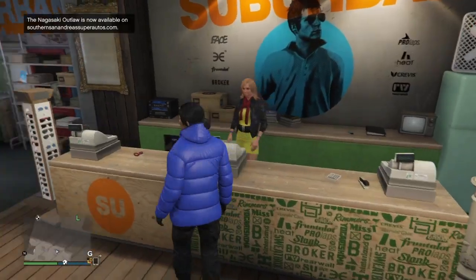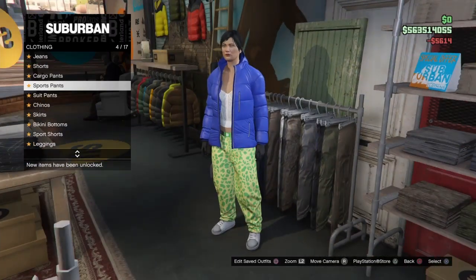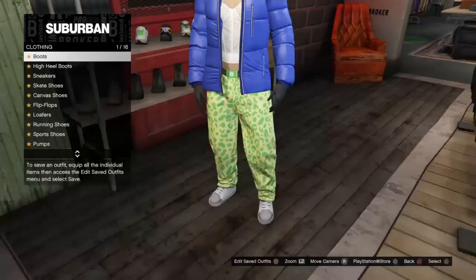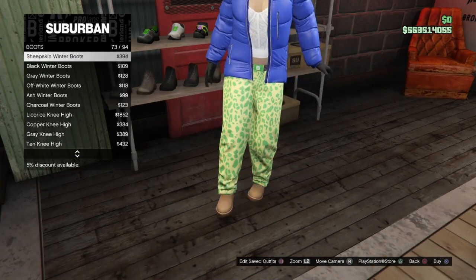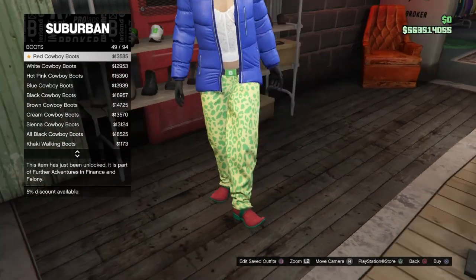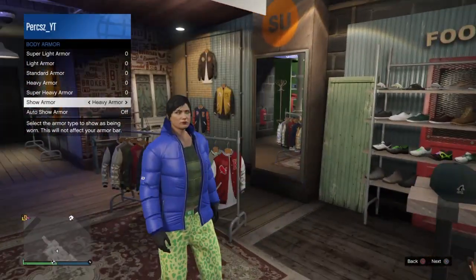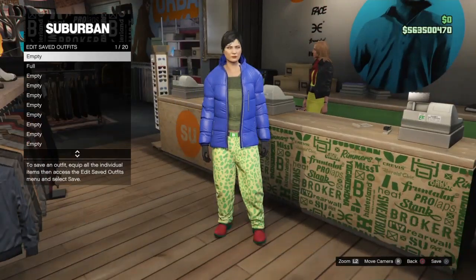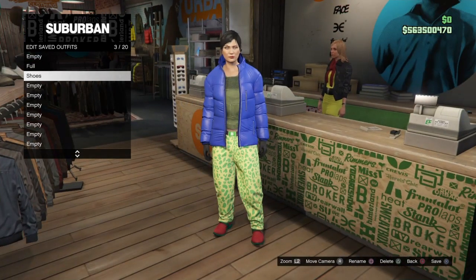Now we're making a second outfit for the shoes. Go to the pants section, go to Sports Pants and select Sport Muscle Pants. Then go to the shoe section, go to Boots, and scroll down to number 49 — the red cowboy boots. Buy and equip them. Re-equip the heavy armor since switching pants removed it. Make your way back to the desk and save this outfit just under the first outfit we saved. Name it 'shoes' since it's the shoes component for the outfit.